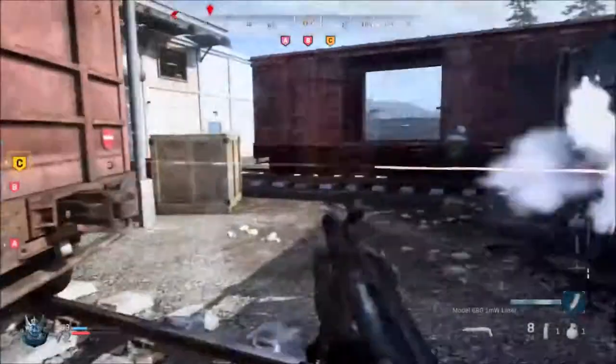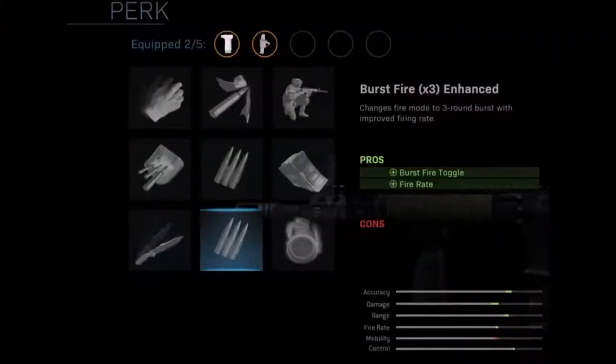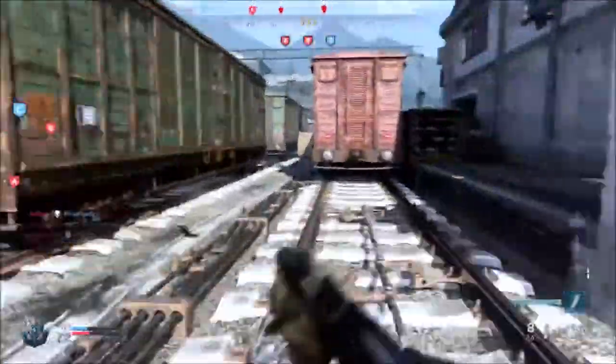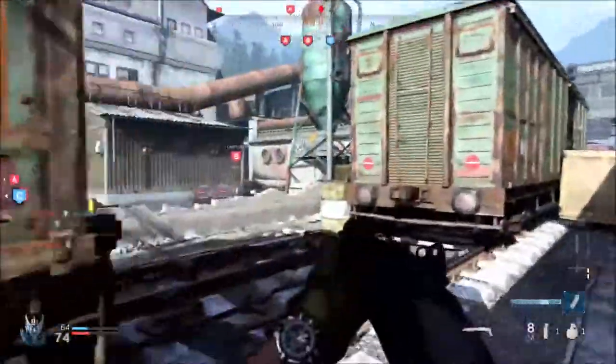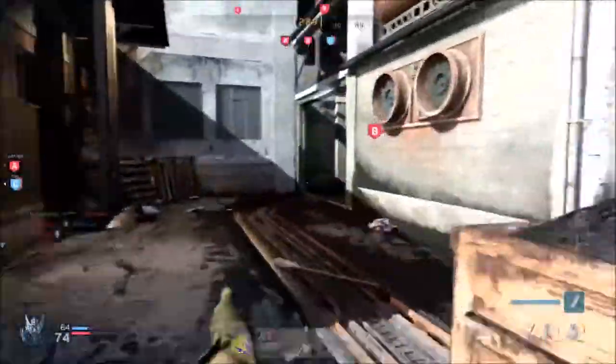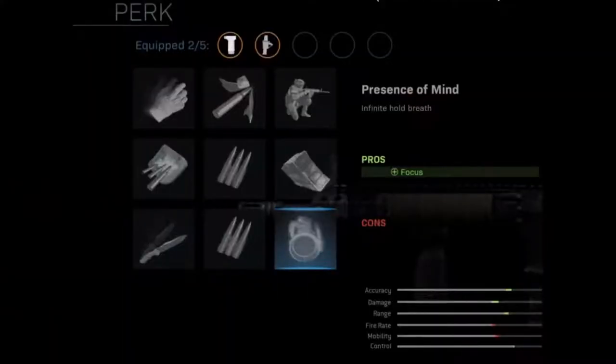The second to last perk changes fire mode to a three round burst with improved firing rate. There are two pros and no cons — the pros are burst fire toggle and fire rate. Finally we have Presence of Mind — infinite hold breath. The pro of this is focus.